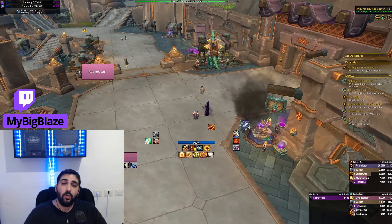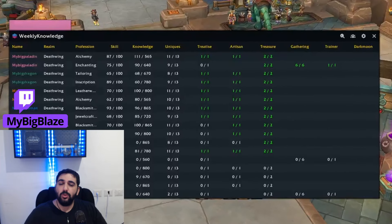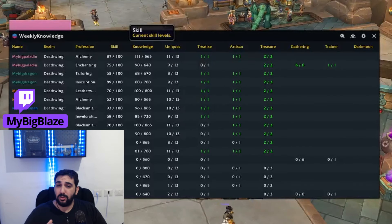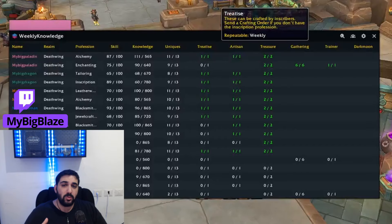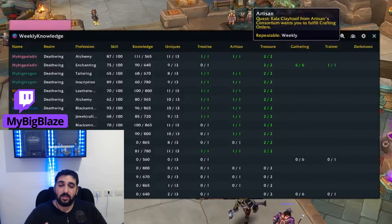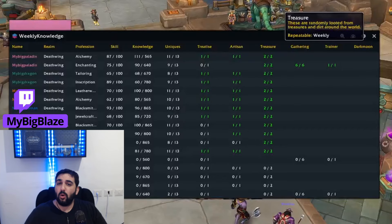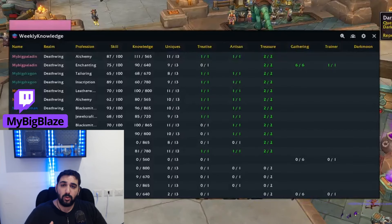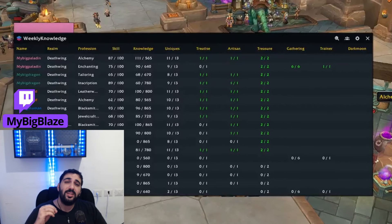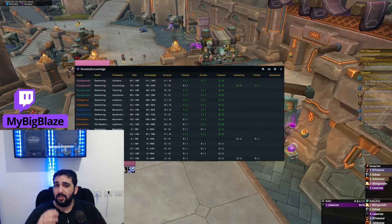The addon Weekly Knowledge is a really simple addon that will show you everything that you need to know on your alts' professions. You can see all of your characters and which profession they have, the skill level, and of course if you completed your treatises with a specific character, if you completed your crafting quests and treasures. You can also keep track on the Darkmoon quests when it's active. This is a really simple addon that will definitely make your life easier.